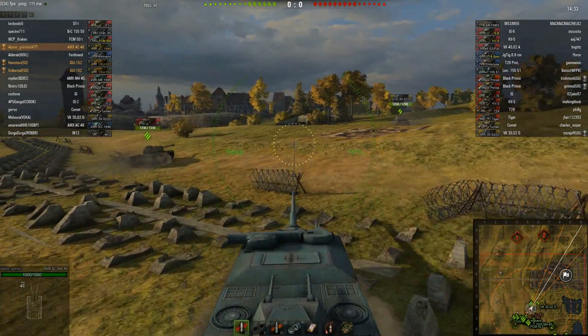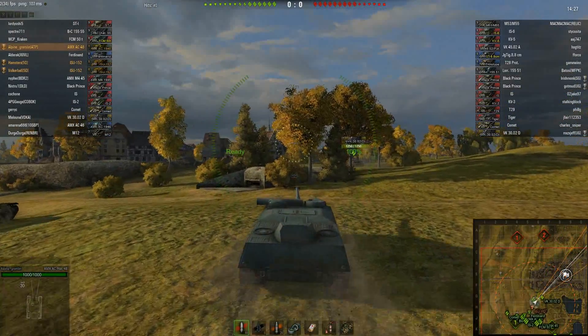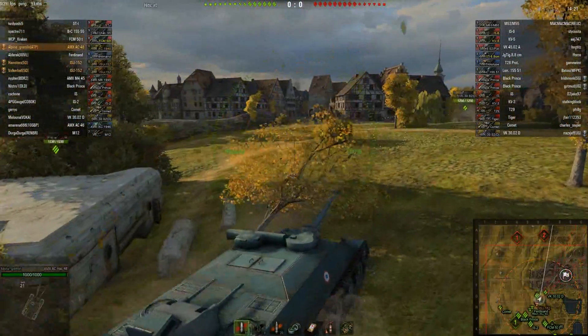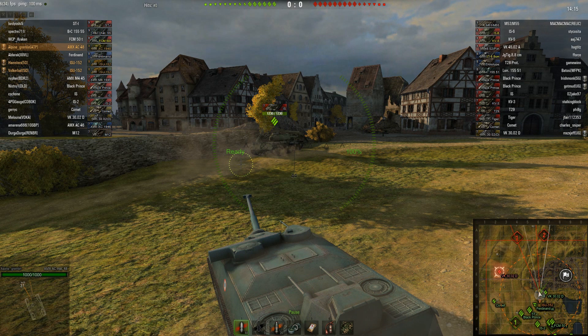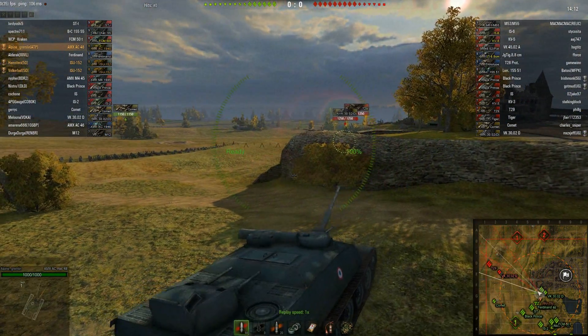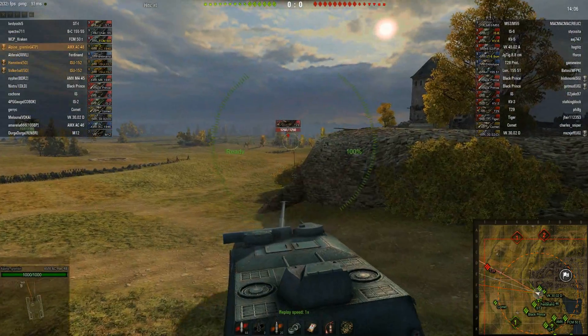I'm using my speed to quickly get across the field because I need to get into positions to cover the town. Generally you want to stay out of close quarters in this thing. You can see the machine gunner hatch and the rangefinder bar at the top — those two are some serious weak points. In addition you've got that giant AA gun on the back as well.